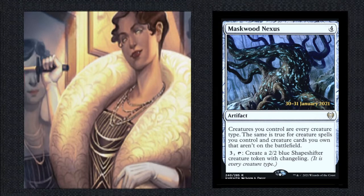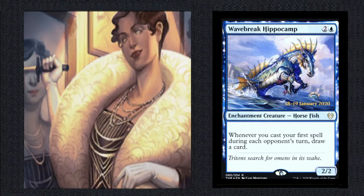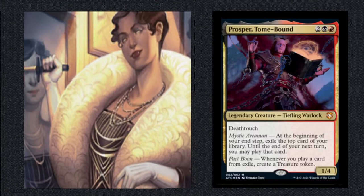Other creatures worth looking at, even though they're not vampires: Naiad of the Hidden Coves — as long as it's not your turn, spells you cast cost 1 generic less. Ideally we want to cast our spells on our turn, and the cheaper they are the better. Wavebreak Hippocamp is a great way to get more value and draw more cards into our hands. Cards exiled with Evelyn are face-up and public knowledge, so the stuff in our hand is not — that's why we want more cards in hand. And Prosper: any time you play a card from exile — which this deck wants to do a lot — we get a treasure. That's exactly what the doctor ordered.